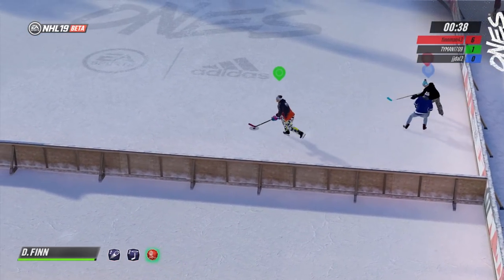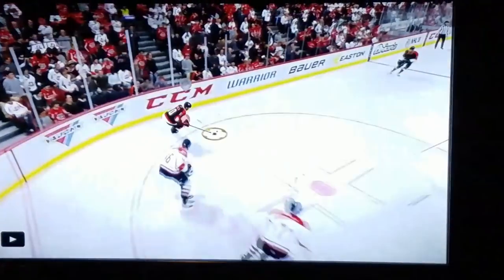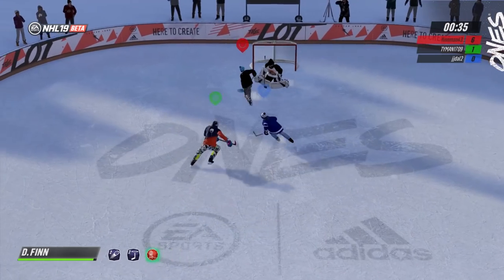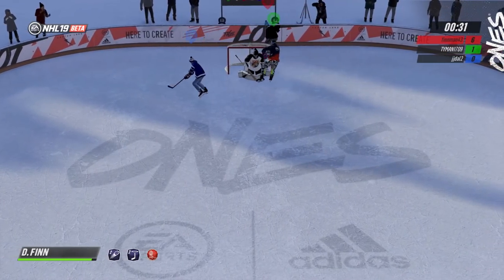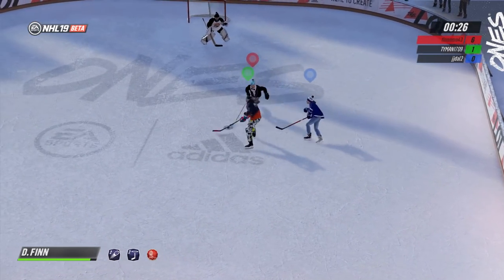Now this next one is just hilarious — take a look at this. This is why on-ice trainer is awesome. This guy got a stick infraction without a stick. He didn't have a stick in his hands. How do you get a stick infraction without a stick? Come on EA, how does that happen?